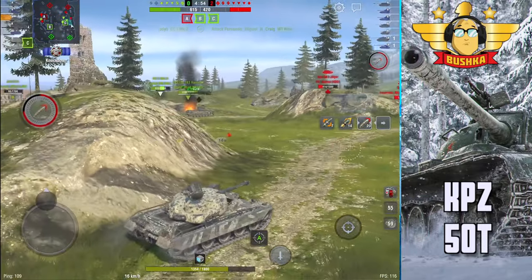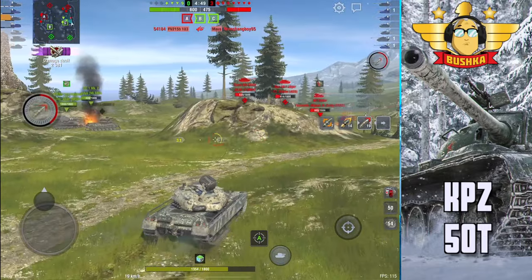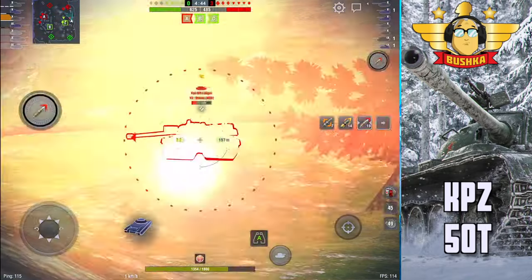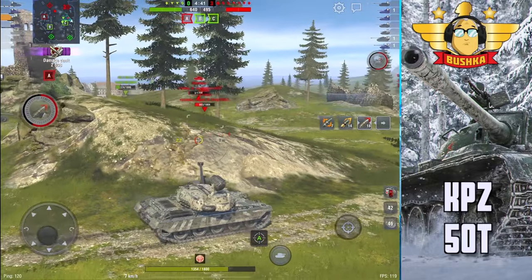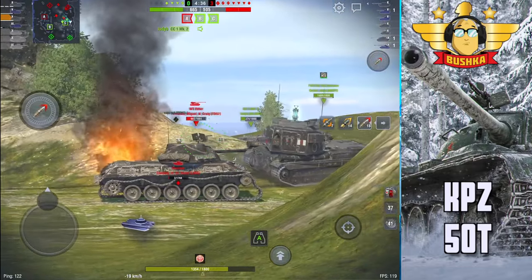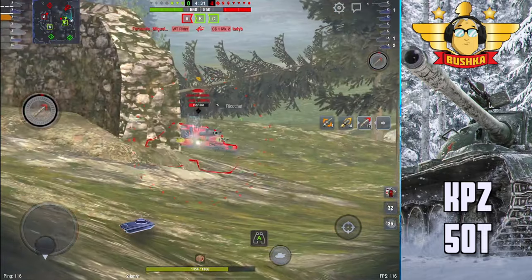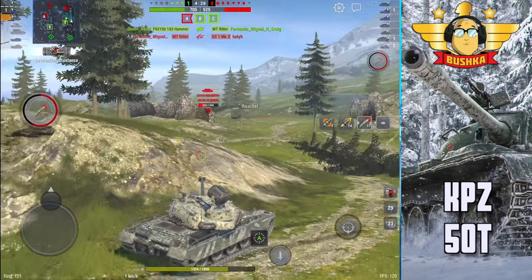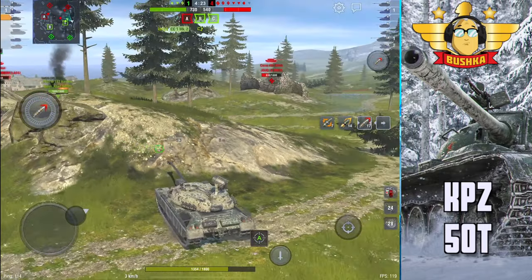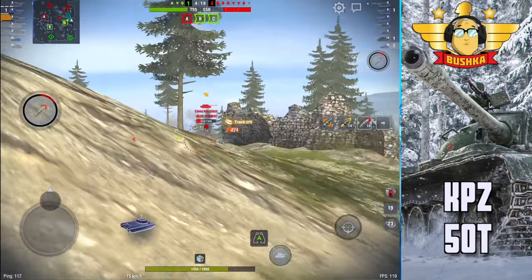Mobility-wise, you're also a cracking little tank. It moves pretty quick, gets around, and is very agile. You're looking at 49.95 tons with a fairly solid terrain resistance ratio and 74 degrees of hull traverse per second when you're fully geared up with all your equipment.